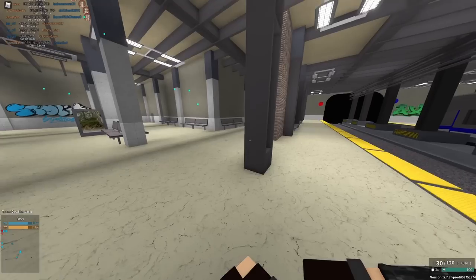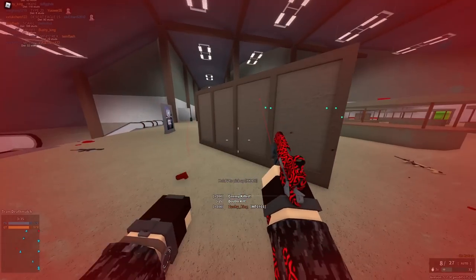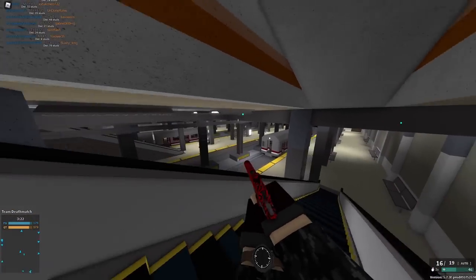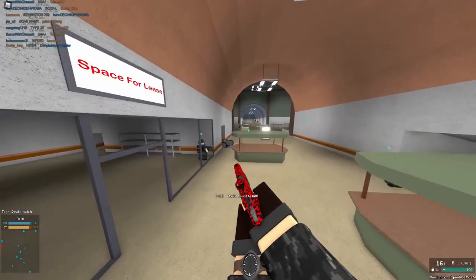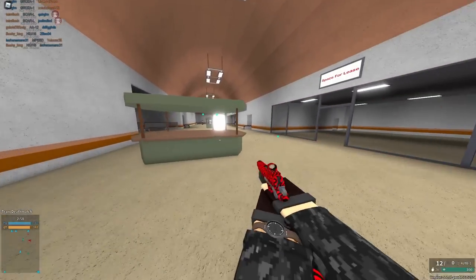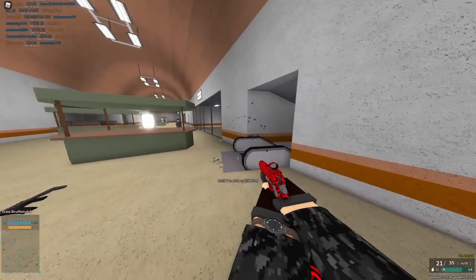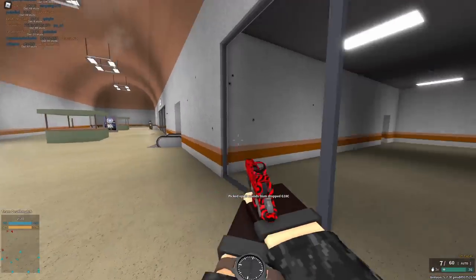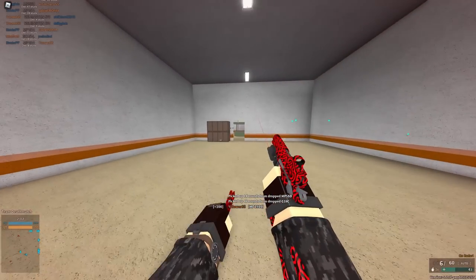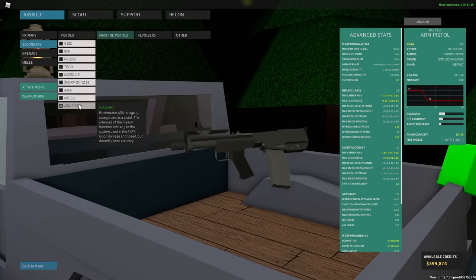Next we have the MP1911, which is surprisingly very very good. They buffed it — increased the damage and gave it a faster reload. It's basically a small-magazine machine pistol with a two-hit kill headshot, three-hit kill body, and a five-hit kill at range, at 1000 RPM. It has pretty low recoil — not the best in the game but not bad for the damage it does, since it does more damage than the PP-2000 and fires faster. Nine mil ammo is actually pretty good: extremely low recoil, 1300 RPM, and a four-to-six-hit kill. It kind of beats the Tec-9. I'm giving the MP1911 a five out of five — it does good damage and fires fast, which is all it needs to be top tier.